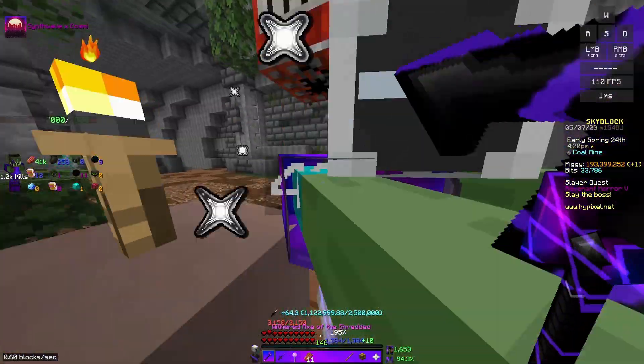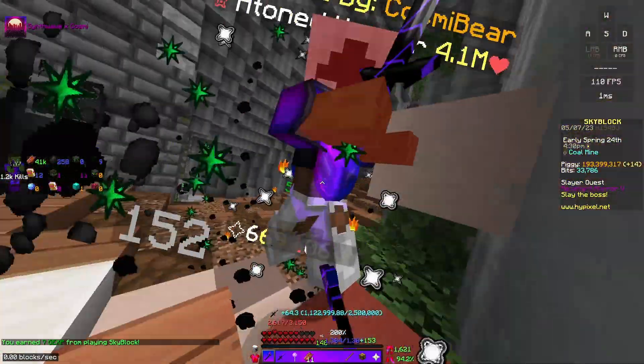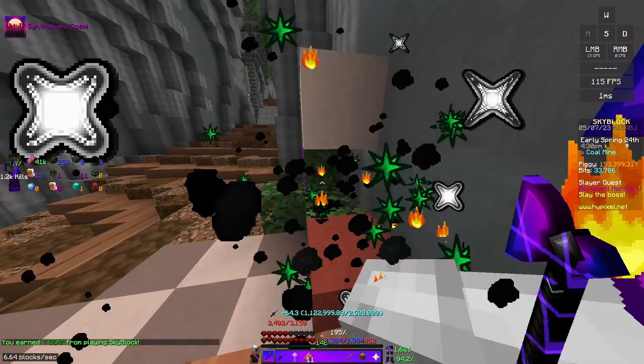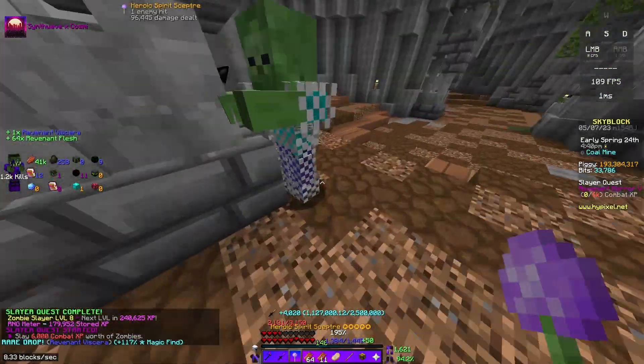So once you spawn in the Revenant, shift and just spam click the Rev. You should be able to out-DPS it and you shouldn't die. And yeah, it's that simple.